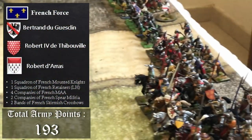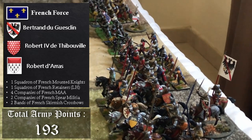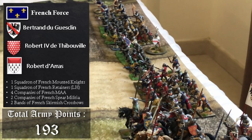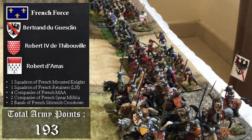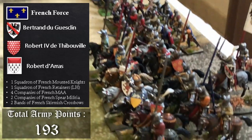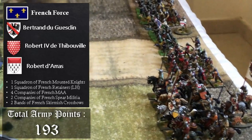The French have the commander-in-chief for 3 points, two captains for 10 points, an extra captain for 7 points, spear militia or lesser men-at-arms for 24 points, foot knights for 44 points, two veteran foot knights for 60 points, two skirmish crossbows for 12 points, one light horse for 12 points, and one unit of knights for 24 points — all together adding to 193 points. So the French have the edge in the point system.